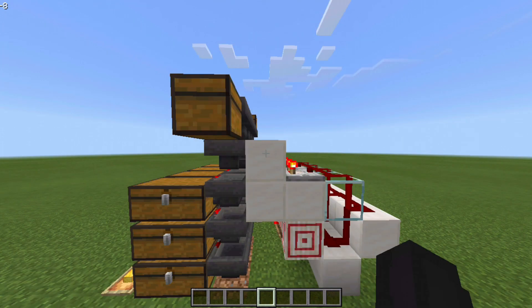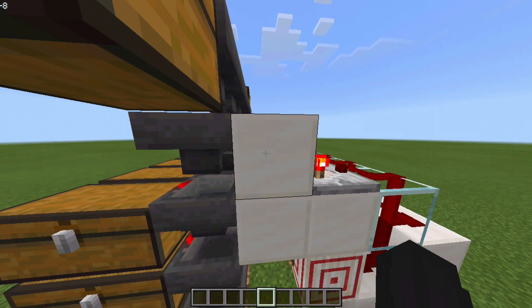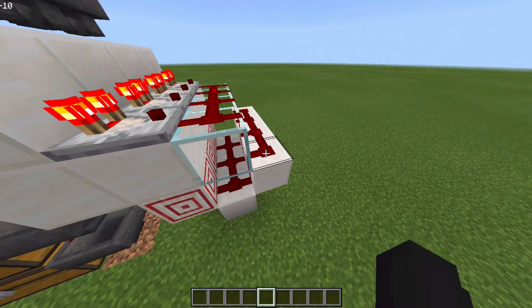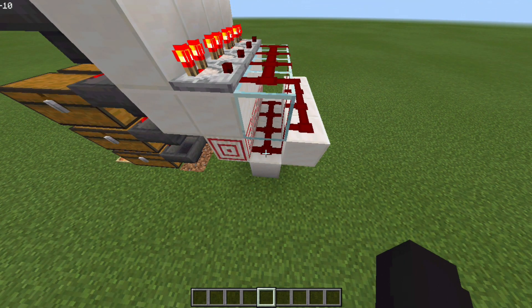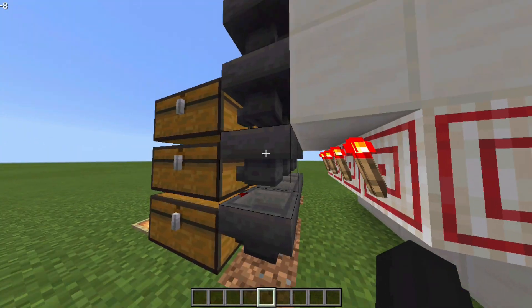If you don't know how an item sorter works, item sorters have these three common things: first the filter itself, the filter hopper facing into the block, and the comparator getting the power. And it has three redstone dust which gives the power and the block which conducts to turn off these two hoppers.